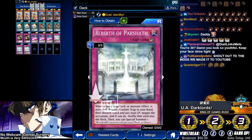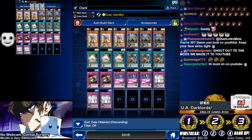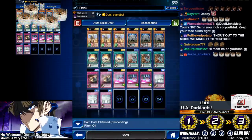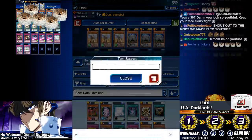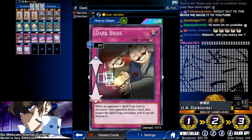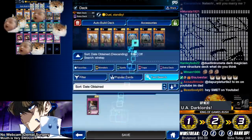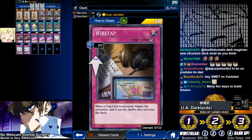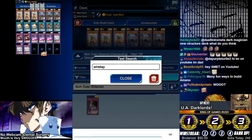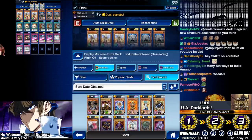We are using Dark Bribe in addition to our Rebirth of Parshath, because you must reveal a counter trap in order to activate it, then discard any card in your hand. You could play this with six counter traps if you want. If you're missing any card, cut the Concentrating Current. If you do not have Dark Bribe, another great card is Wire Tap — very similar to Dark Bribe. We use Dark Bribe mostly to negate traps. Dark Bribe negates a spell or trap, then your opponent gets to draw a card. Wire Tap negates a trap and it goes back in the deck. It's worth noting: all counter traps cannot be negated by Shien, so if there's a Shien on the field, no problem — you are completely protected.